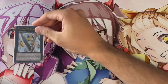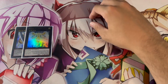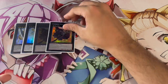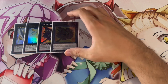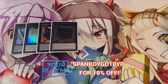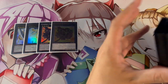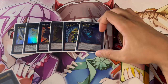For the extra deck, most of this is rank-four toolbox with a couple of cards you consistently go into. The Utopia Double package is one of the main ones — it's your OTK button and gives you another way to win games. The other card you go into often is Cowboy, which is insanely powerful because it's not once per turn, so you can technically go into two Cowboys in a turn. If you're poking with Yosenjus and you make two rank fours, make two Cowboys and go for game — or use Cowboy in time.